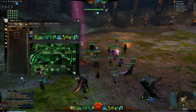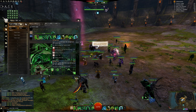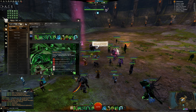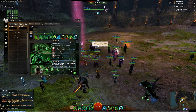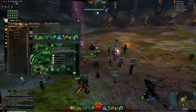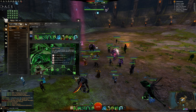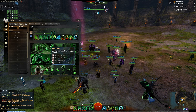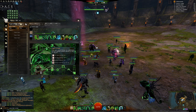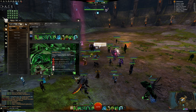From the Reaper trait line, from the first three traits you can run either of the first three. I'd generally advise Augury of Death if you have two or more shouts — for example your Heal Shout, Elite Shout, and Stun Break Shout. Otherwise, just run Chilling Nova. Relentless Pursuit you don't really need because you already have Speed of Shadows from Soul Reaping. But if you don't run that Soul Reaping trait, you can take Relentless Pursuit.